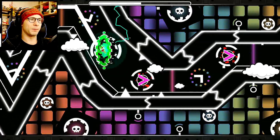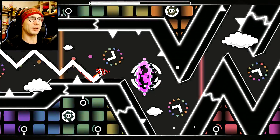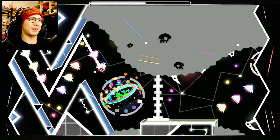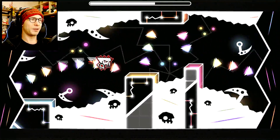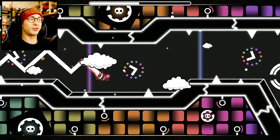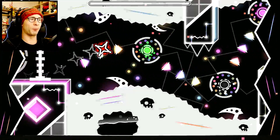Boom boom boom boom — hit those really quick, but don't hold down the button, otherwise you'll jump when you hit the ground. It's really important when going through these four-times-speed sections that if you hit a jump ring, you don't hold the button down, because you're going so fast that you'll accidentally jump when you didn't want to. There's no real trick to it — it's just remembering what's coming up. Just get good at four times speed.